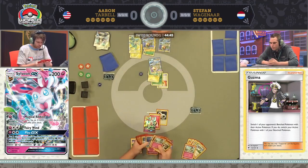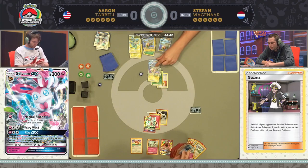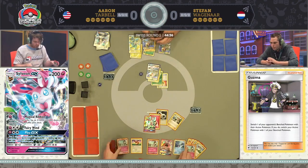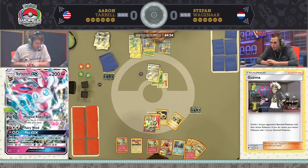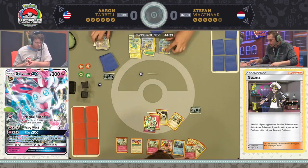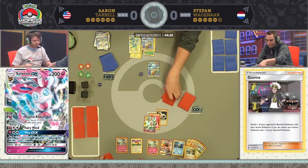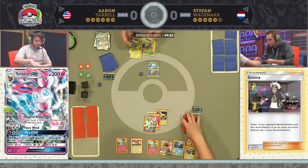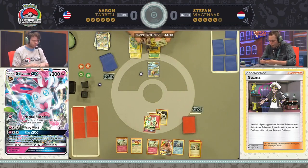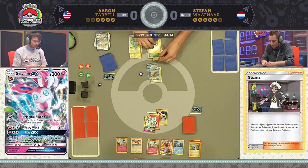It looks like that's exactly what Aaron's going for — he's got that Double Colorless Energy on Sylveon GX already. Stefan started off really well, probably the best start he could have gotten. He's got seven energy in play on turn two and took a knockout. But look where he is now: Sylveon GX knocks him out. Aaron goes down to four prize cards, but Stefan just doesn't have enough energy in play to respond with a knockout — he would need so much this turn to reach the seven energy required.